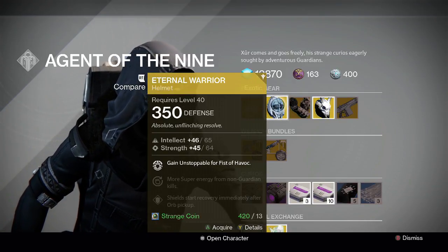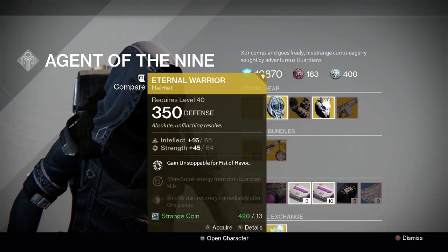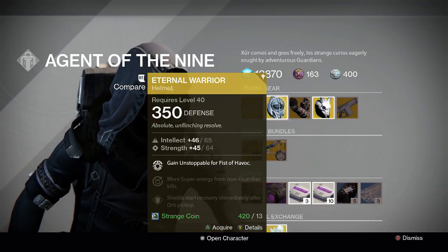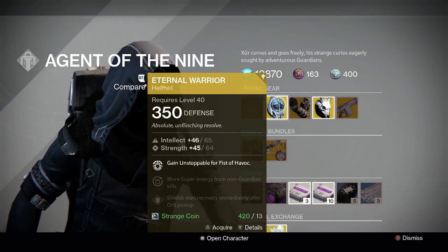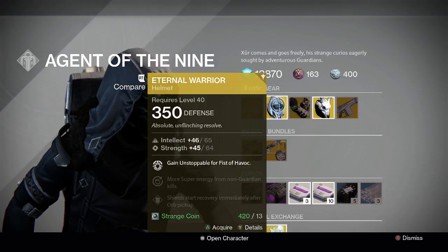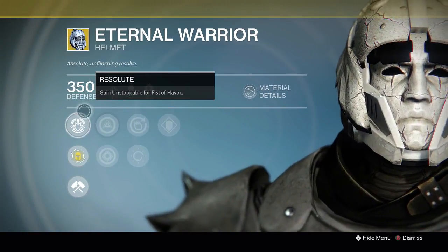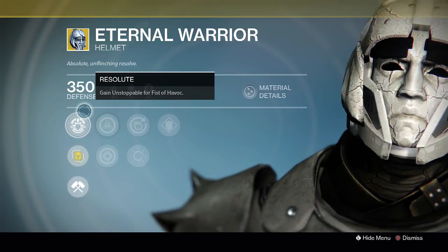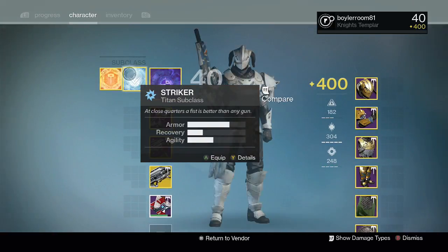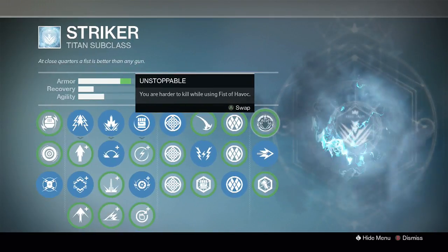For Titans we've got the Eternal Warrior, which is a staggering 110 roll — one point down from the maximum perfect roll of 111, which is 46 and 65 in both intellect and strength. You can see 46 intellect and 45 strength, so we're one point down on strength. The exotic perk, Resolute, gives you Unstoppable for your Fist of Havoc. I happen to be on my Titan, so let's have a look.